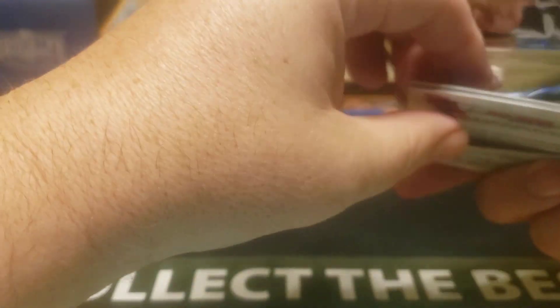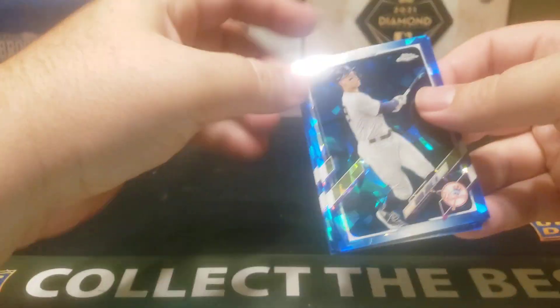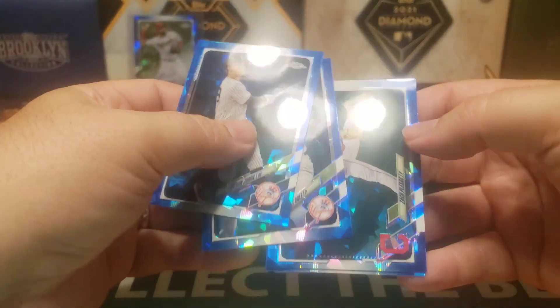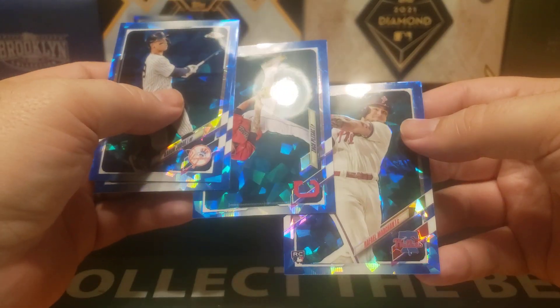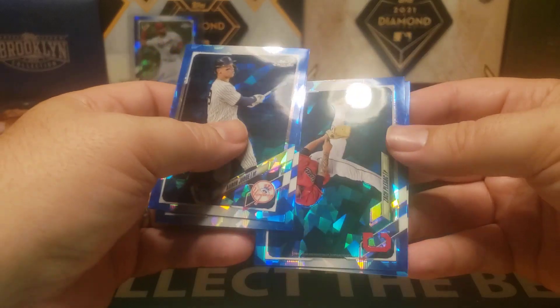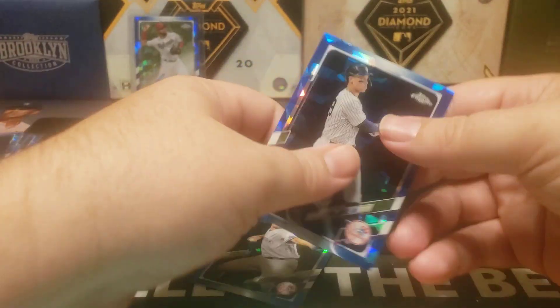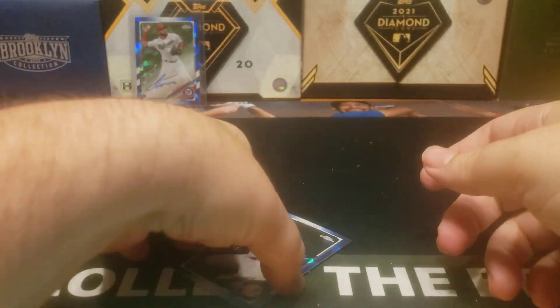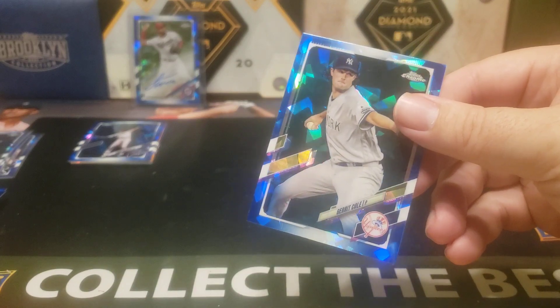Here's the last pack before we see what our numbered card is. Hey, there's an Aaron Judge — not too shabby. Gerrit Cole — not too shabby. Zach Plesac, and Rafael Marchand. I'll sleeve up that Judge and the Gerrit Cole. He should win the Cy Young this year.